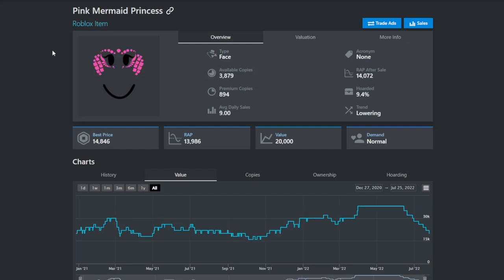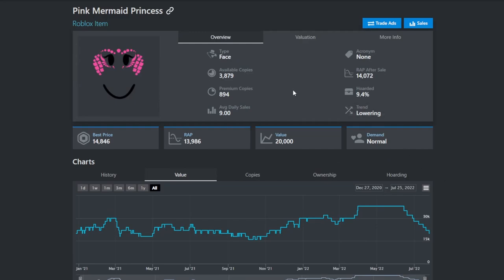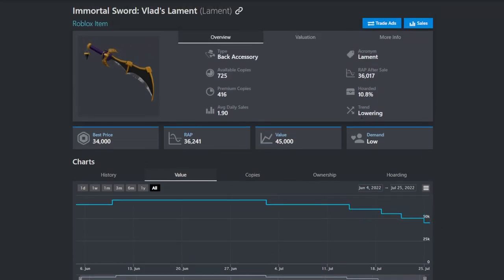Next up are the purple and pink mermaid princesses. Both have been doing really bad recently — the pink one went all the way from 38k down to 20k, which is just crazy, and both are still doing bad. The next item to avoid is Vlad's Lament. At the beginning of July it was at 70k and now it is all the way down to 45k. It still has the lowering trend and is going to keep doing bad.